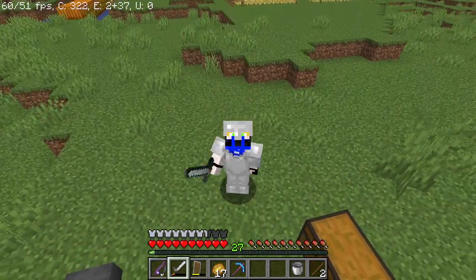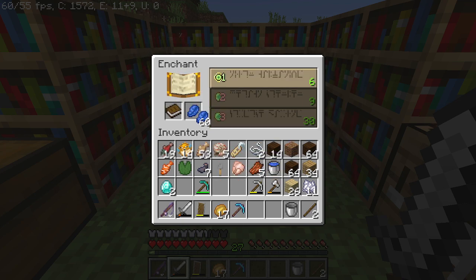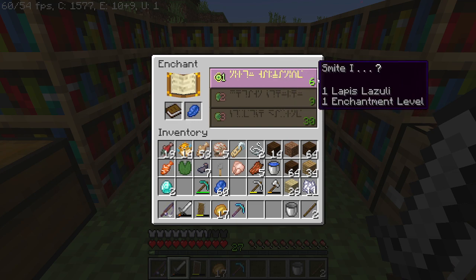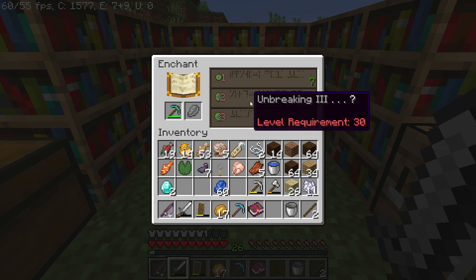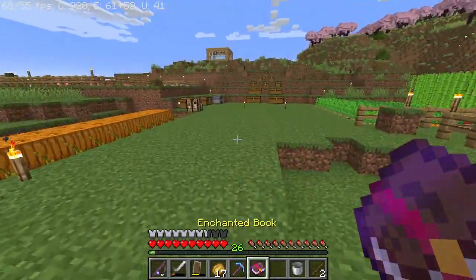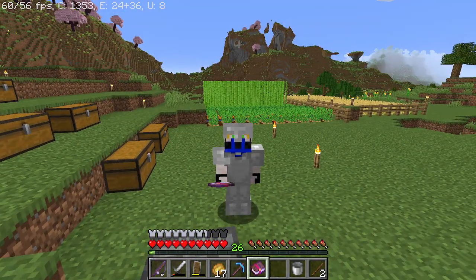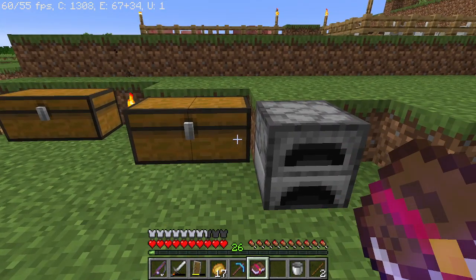However, there is a trick to get what you want. I'm going to use the book and enchant with the cheapest enchantment that I can. Then you guys are going to see that we have new enchantments — now it's Unbreaking 3. However, if you don't want this book, there is a way to get a bit of experience back. It adds up. There is a way to disenchant this book and get a bit of experience back.